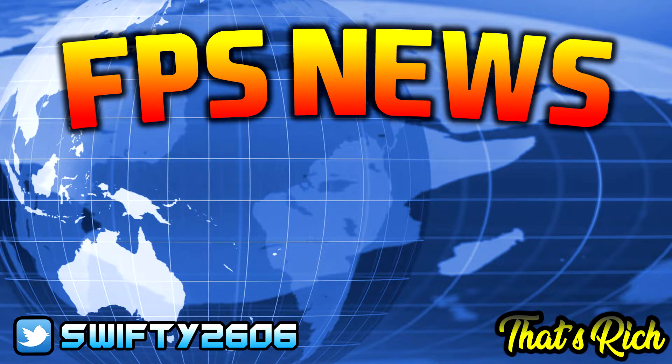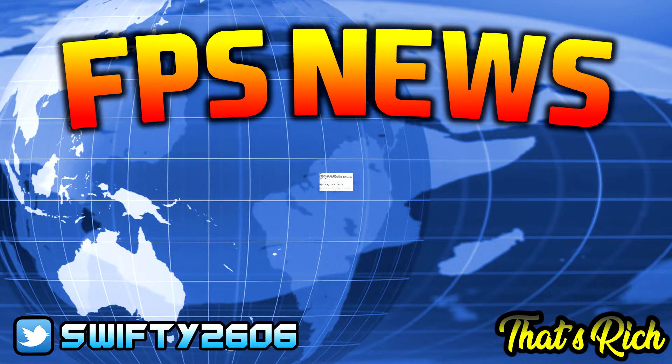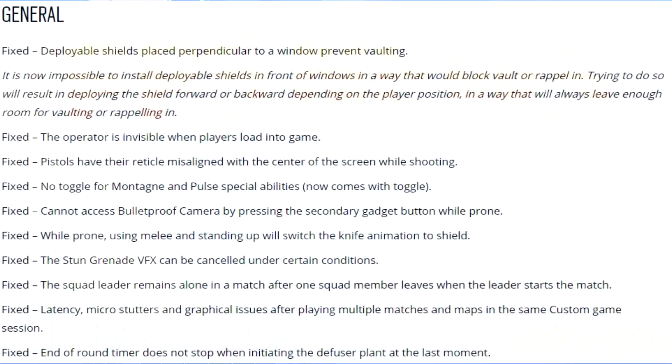There does seem to be quite a lot fixed here, so let's rattle through these quickly. First, looking at the general bug fixes: deployable shields placed perpendicular to a window preventing vaulting has been fixed — it's now impossible to install deployable shields in front of windows in a way that would block vaulting or rappelling. Doing so will result in deploying the shield forward or backward depending on player position, always leaving enough room for vaulting or rappelling. Operators being invisible when players load into the game has also been fixed.